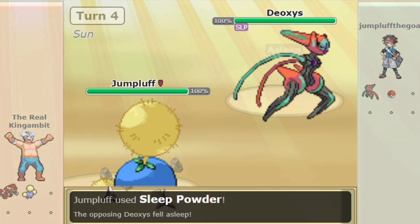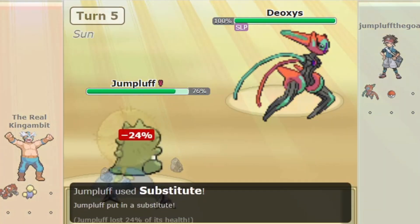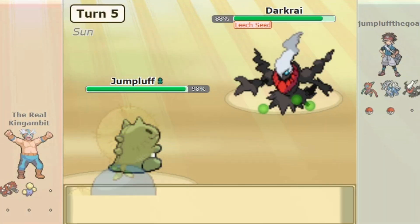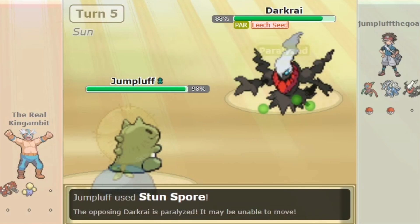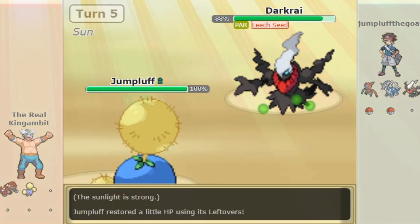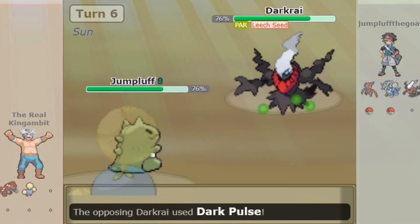Jumpluff's sole purpose is to be as annoying as possible for the opponent. Jumpluff's incredible speed in the Sun makes it the fastest status spreader in the tier, capable of spreading moves like Sleep Powder, Stun Spore, Toxic, Encore, Memento, and Leech Seed, and being able to stall the opponent with moves like Protect and Substitute.